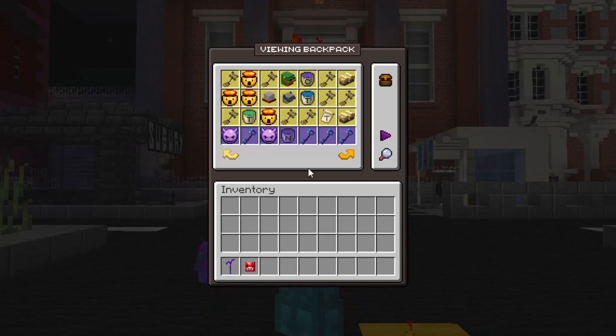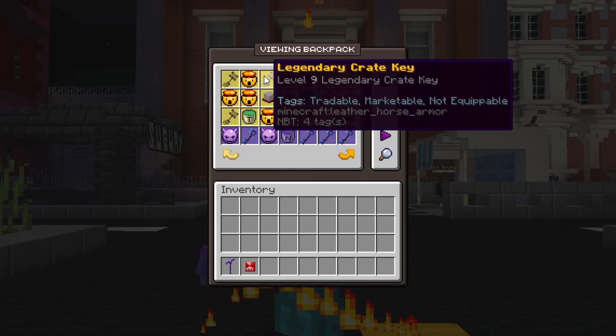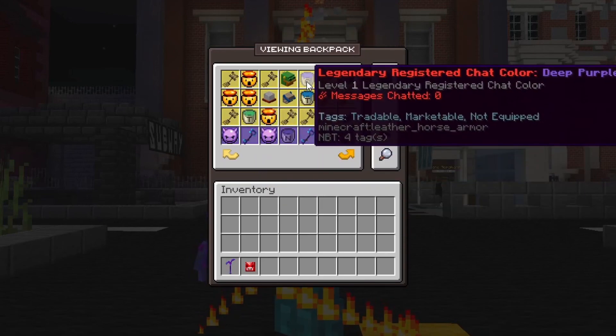If you open up your backpack with slash backpack, you can see all your items are here. I have keys, emotes, paint titles, and I have chat colors.